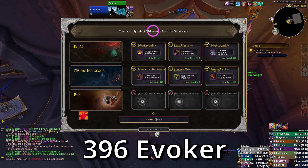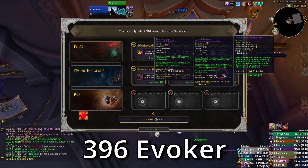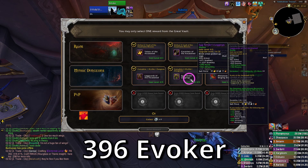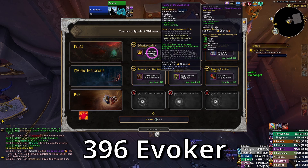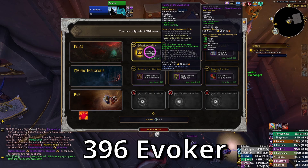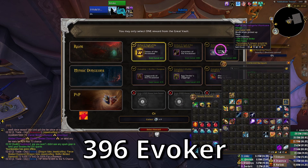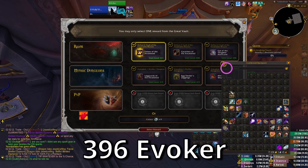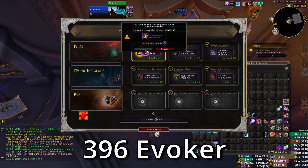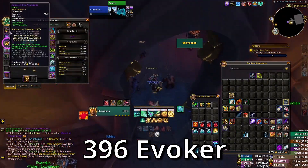I don't see the Brood Keeper trinket. I got 415 legs and two 415 legs — that seems kind of garbage. There's 411 tier — shoulders actually. Shoulders is one of the pieces I needed because I have a 372 shoulder and a 336 belt. I only need one more piece for tier. Going with the 411 tier shoulders. Now I need one more piece for four-piece.